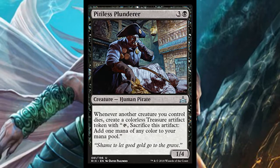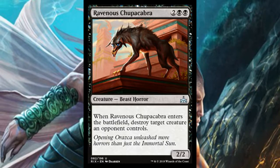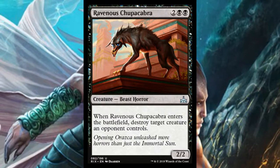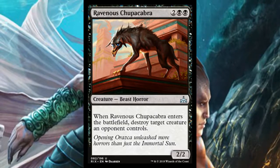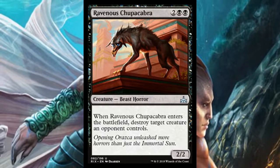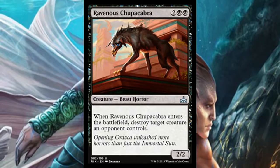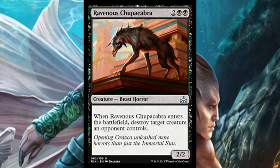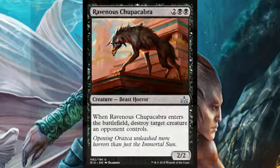Ravenous Chupacabra is just ridiculous — four mana for a 2/2 that destroys target creature an opponent controls when it enters the battlefield. They seriously just reprinted Nekrataal but even better, because it can destroy any target creature. It's obviously going to be first-picked in draft. Doesn't have first strike like Nekrataal, but you get better removal. It's not overcosted — definitely sign me up. If I get this I'm definitely looking at what else black has to offer.